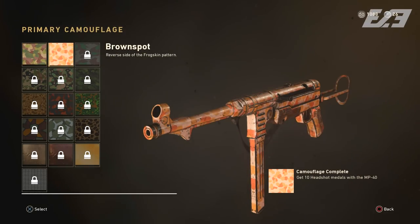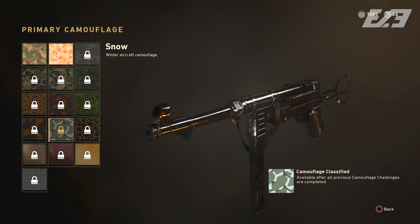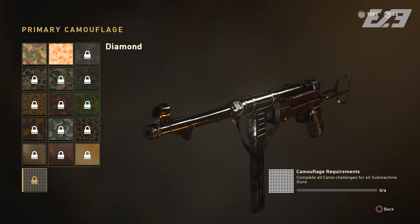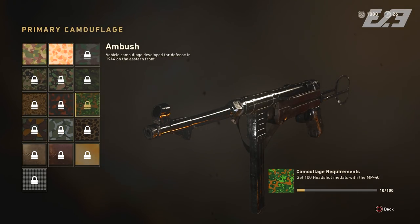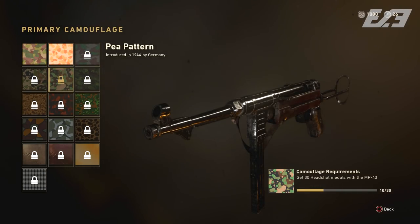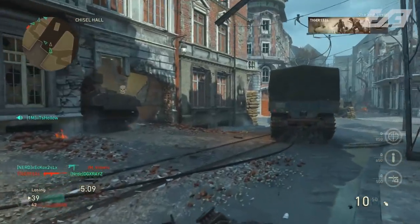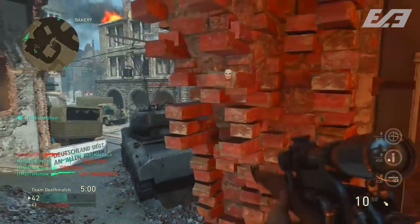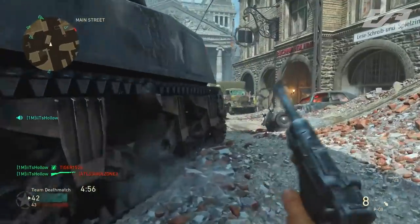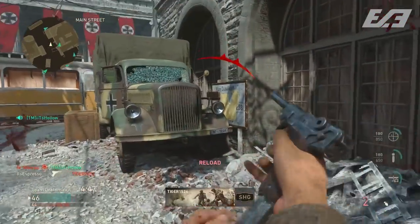Finally, camo challenges are a fantastic source of XP. Nobody yet knows the secret endgame camo — like Dark Matter or Exclusion Zone equivalents — beyond Diamond, but that camo grind is something a lot of people love. Each camo challenge per weapon grants extra XP, and completing a weapon classification mastery for Diamond gives even more. Hardcore is the best place to grind camos since you can get easy headshots that would be harder in core modes, and overall XP opportunities are greater there.